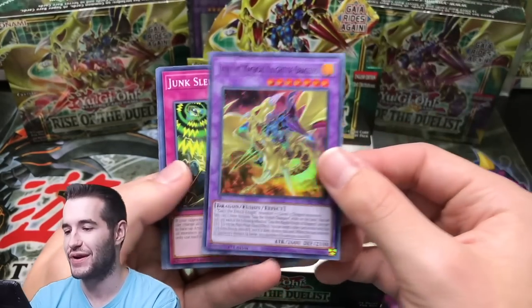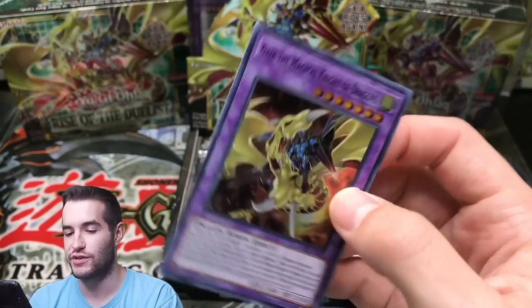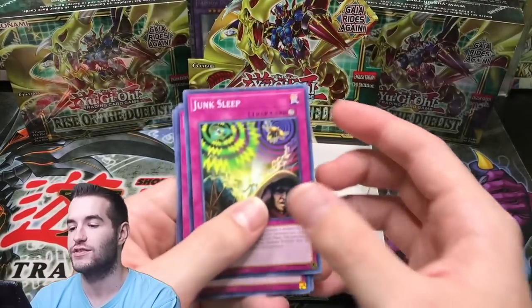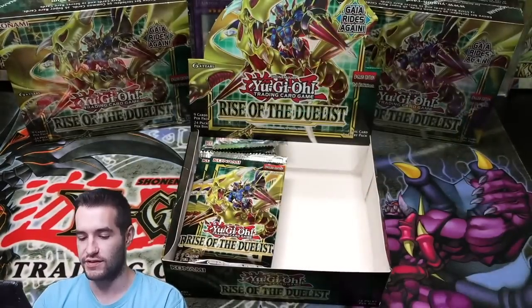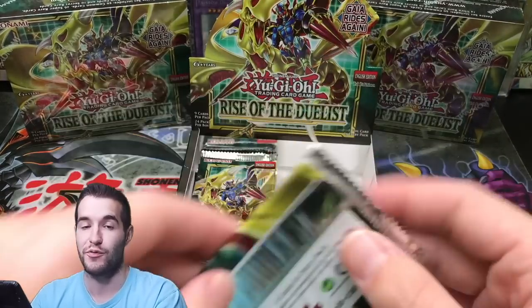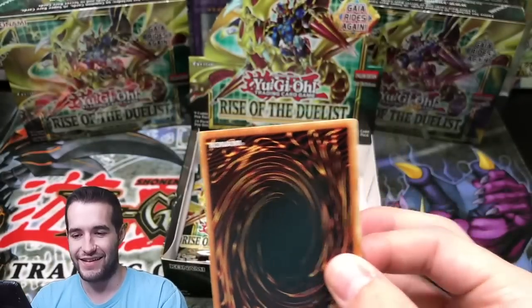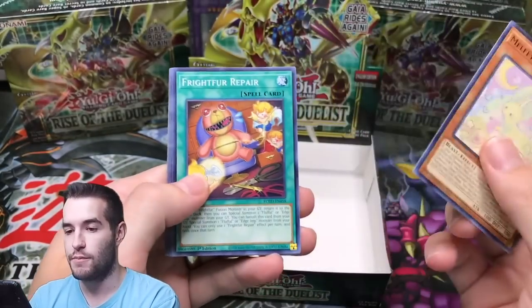Linkerbell. Gaia the Magical Knight of Dragons — can't complain about getting too much of the cover card. It is so weird that they have the cover card in super rare but then also in Starlight, which makes a little bit more sense than before when they would just put it as the highest rarity in super rare or rare.